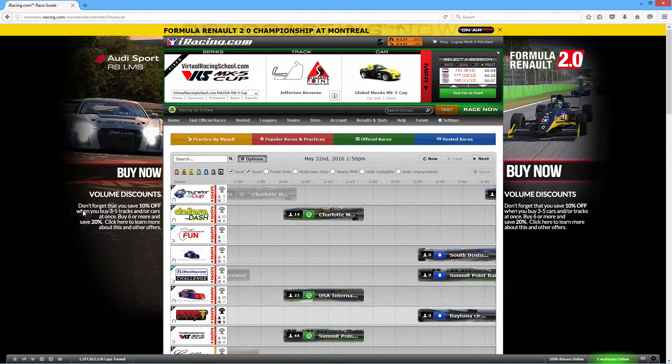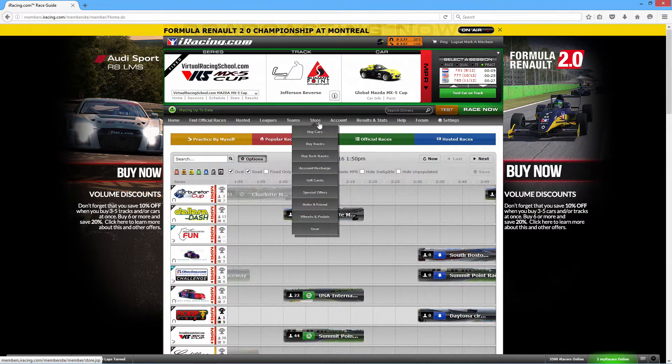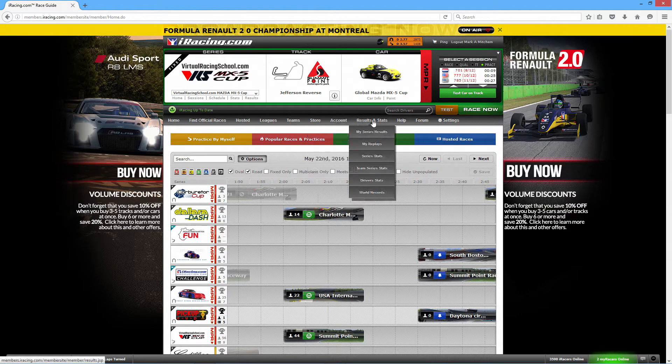This is your main screen once you actually set up an account and get the thing going. You've got your official races, your hosted races, your leagues, teams, where you can buy cars and tracks and stuff. All your account stuff, results and stats from different things, help, settings, and all that stuff.